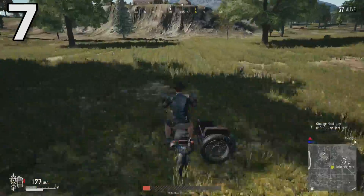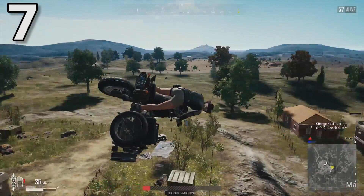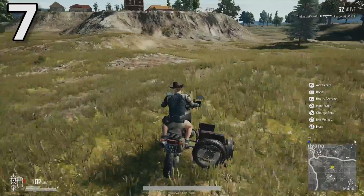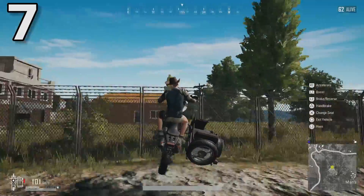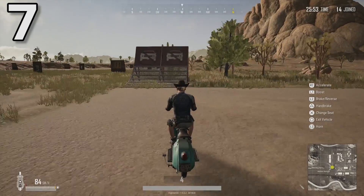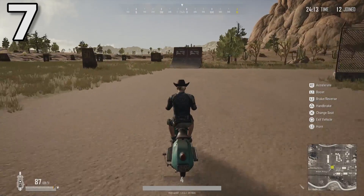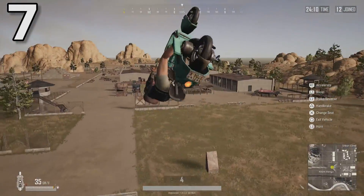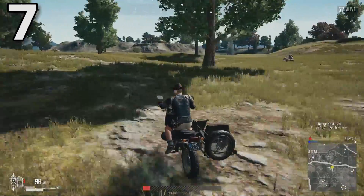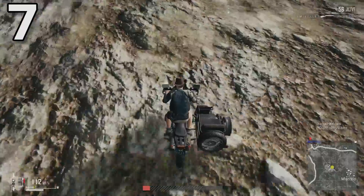Here's another thing that's easier on console than it is on PC: controlling bikes in mid-air. On PC, you have to wrestle with control and spacebar, and the number of times I've face-planted because I've forgotten which one flips the bike which way is immeasurable. Thankfully, on PS4, all you need to do to steady your bike or pull off some mad spins is to push forwards or pull backwards on the left thumbstick. It's super easy to do, so it should be much simpler to land your bike on two wheels rather than on your face. One word of warning: the backwards and forwards pitch here is inverted, which is worth bearing in mind.